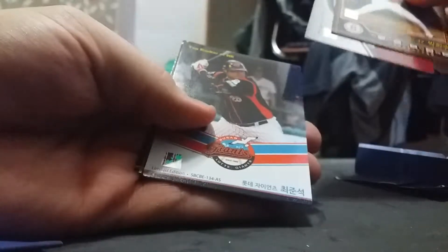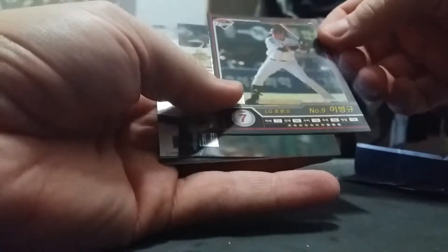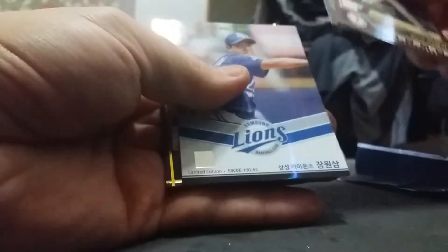Nexen Heroes, Choi Junsuk, Yu Hanjun. A lot of these all-star cards in the blue edition set often have edge issues. E Byonggyu, Oh Jaojian, Eagles, Oh Jungwansum, and Ojewan.